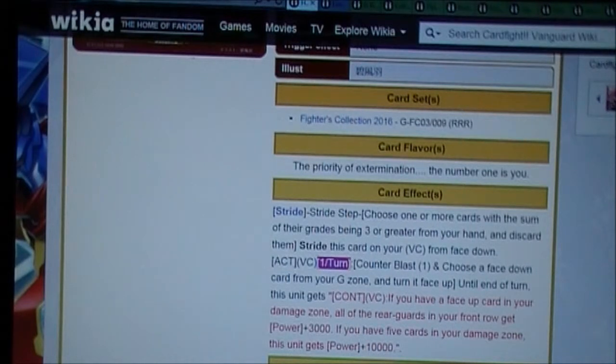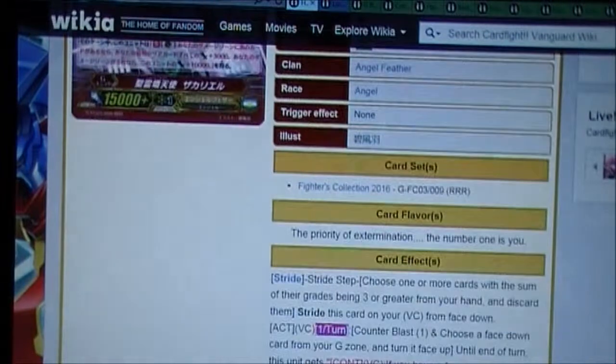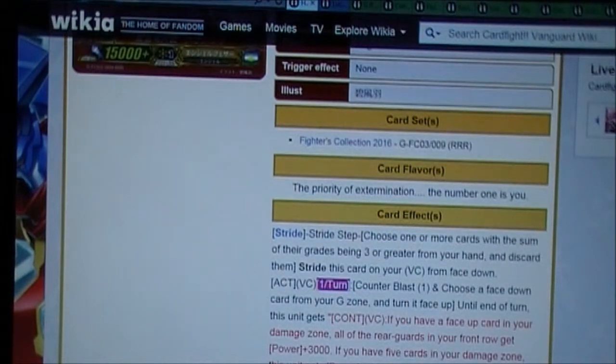The next part is why I think it's a late game card. If you have five cards in your damage zone, this unit gets power plus 10,000. So with five damage, you get that 10,000 on top of whatever power Zacariel already has — she can be pretty beefy. That's why I think this is a late game card; you really want to get that effect off.